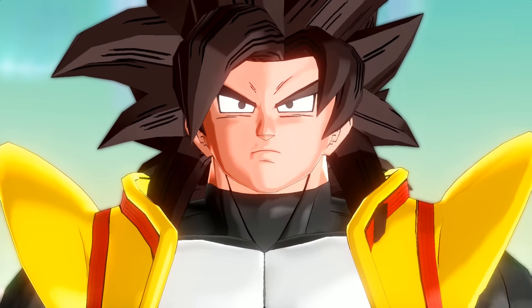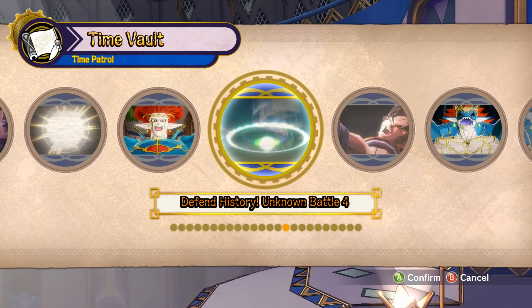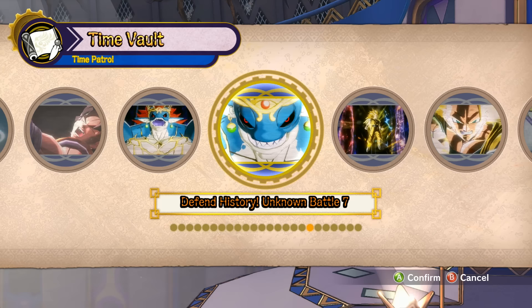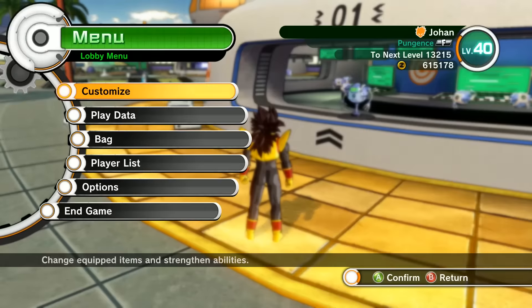He looks ticked. The close-ups just look really good. I love the fact that these work in the cutscenes — that would stink if the mod works when you're putting the accessory on but you can't see it in the cutscene. That is pretty sweet. Okay, let's do that parallel quest — let's see if we can get Doctor Gero's rose hat.